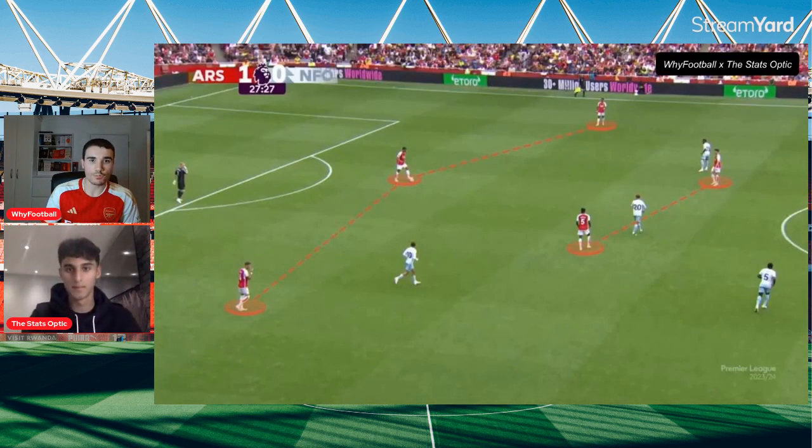So this is showing the back three with White, Saliba, Timber, and then Partey and Rice slotting into midfield. Do you think Partey long-term at right-back is an option? You mentioned he can slot into midfield, but at right-back he's a bit of a liability — there were times when Brennan Johnson skinned him and Ilanga was looking dangerous. Should it be Partey as a CDM with Rice in the eight role, or do you like this system where Rice is in the six and Partey remains at right-back?